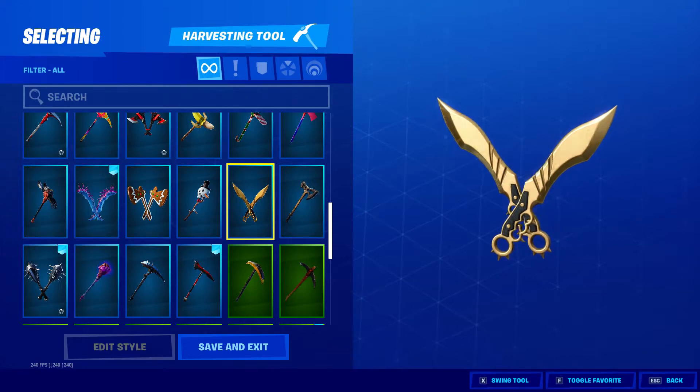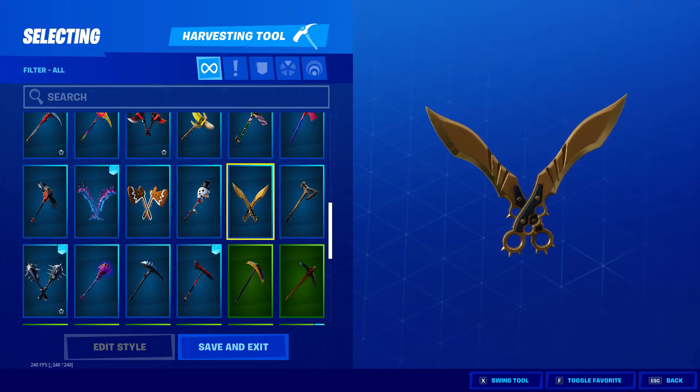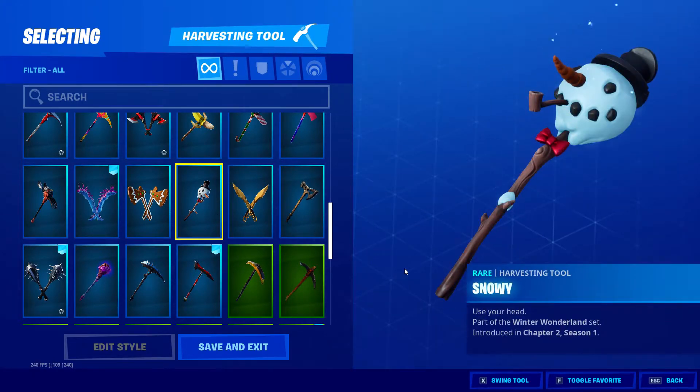This is nice — I like the gold. Snowy harvesting tool — he's got like cold coming from his head. Part of the Winter Wonderland set, Christmas time.